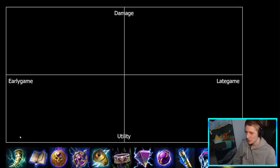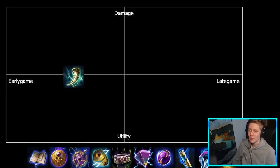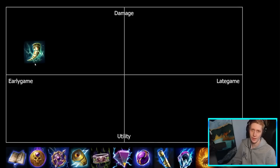First up is Bancroft's Talon. It's a more early game item — usually built in your first slot for some early game sustain on mages like a new base or Hades. So definitely more towards the left-hand side. In terms of damage versus utility, it's more damage-focused, but not all the way at the top because it does have some utility in that lifesteal effect. This item is basically just power and lifesteal, so we'll place it slightly below the top.